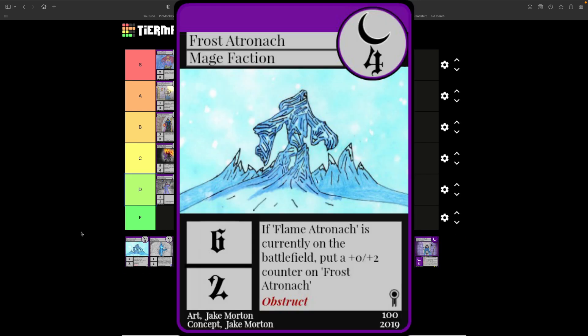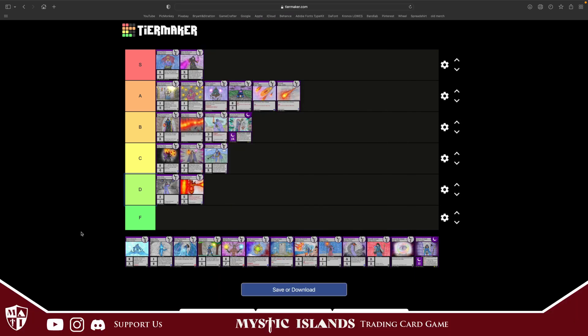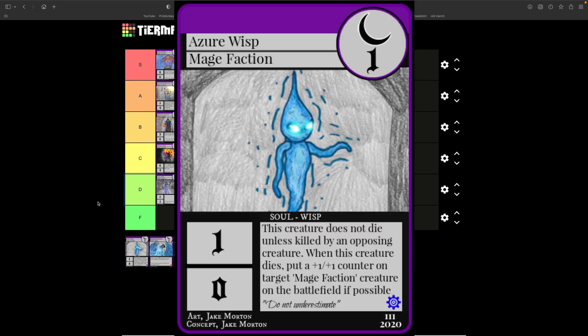Flame Atronach costs four, six attack, two defense. If Flame Atronach is currently on the battlefield, give this creature plus two attack until death, and he has obstruct. He can soak up damage, and if Atronach is on the battlefield he gets a little bigger. Not a great card though — I don't know if the combo is worth it since he has obstruct anyway. I'd probably just run Frost Atronach by himself — he's cheaper with better attack.